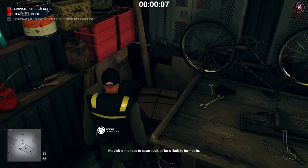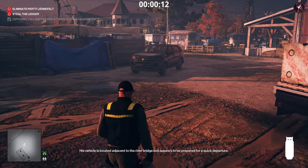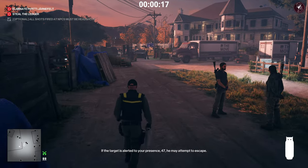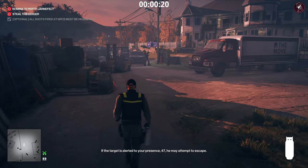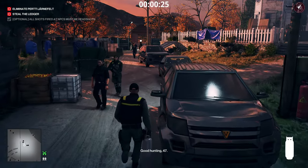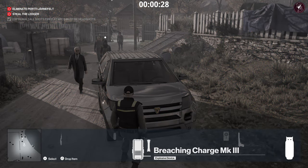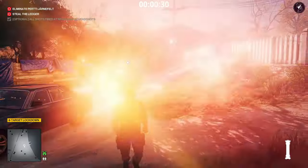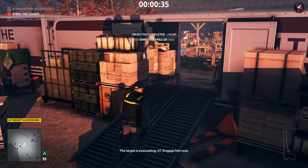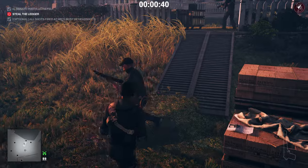From the start point we're going to run straight into this little shed and grab the propane flask — we're going to use this to take out our target. Run straight to the target; he's going to be walking past a 4x4 car. Drop the breaching charge near the front of the car — go into your inventory with the propane flask in hand, highlight the breaching charge, then select drop item. That drops both simultaneously, then trigger it to set off the propane flask.